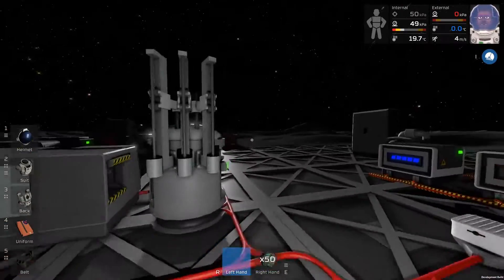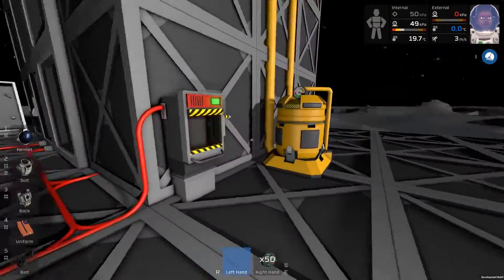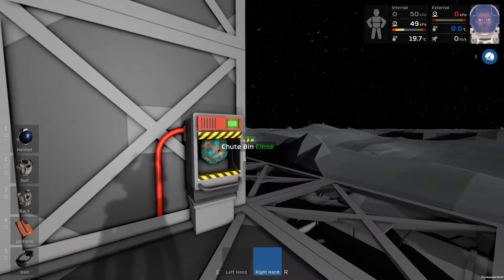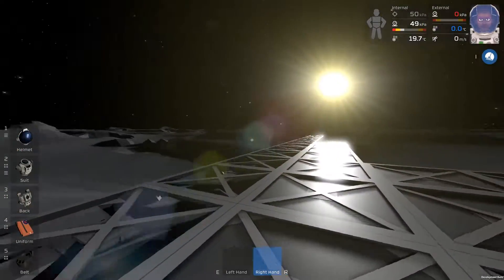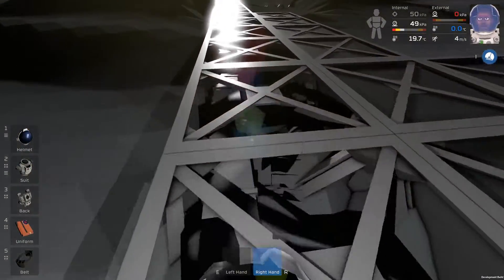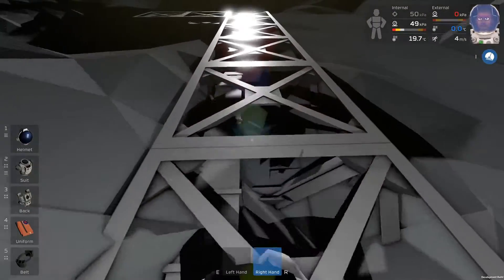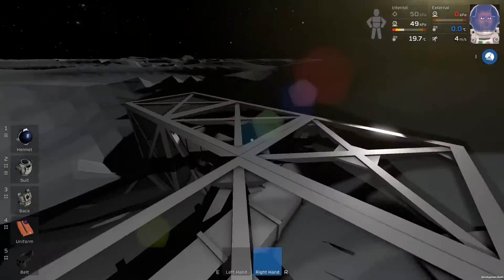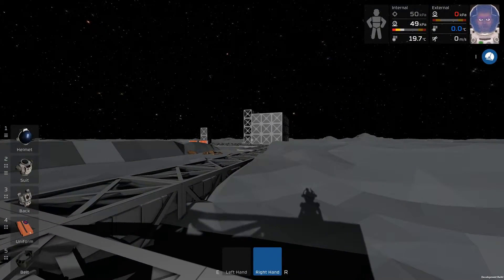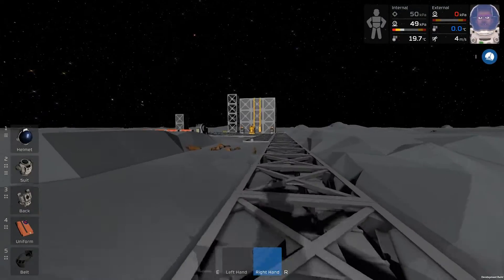Up here we have our bin for one system, but I've also put another bin for the other system, so we may as well check whether that is all connected. Hopefully it is — it goes down here, runs this way, and all the way over here. This is the corner of that room, so that's how far we are from the base — about five or six blocks down.